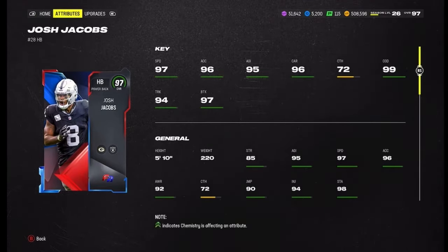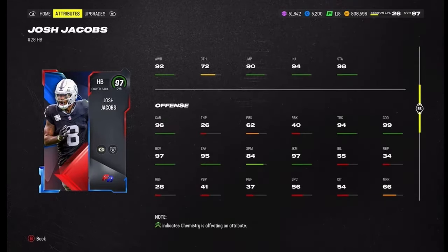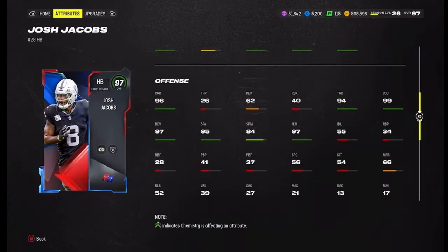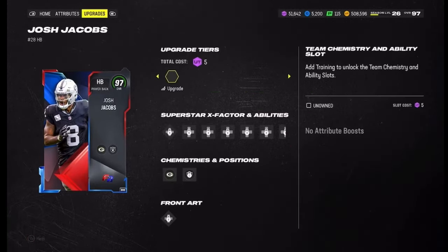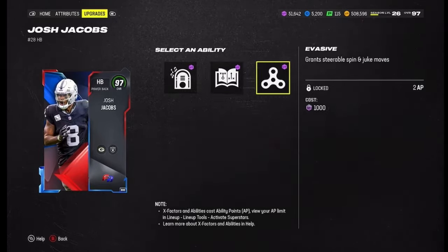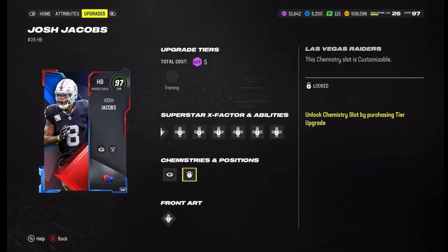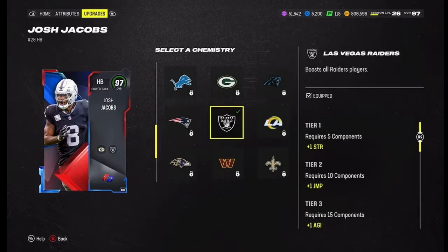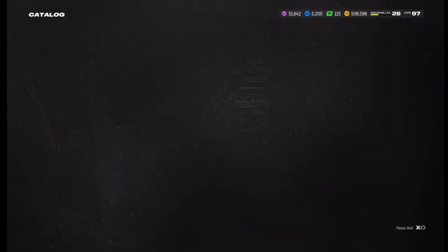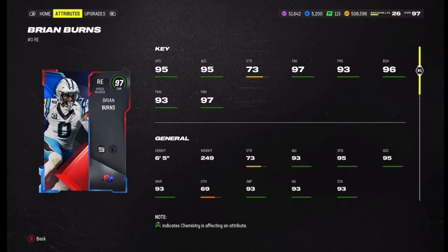Josh Jacobs has 97 speed, 96 acceleration, 95 agility, 96 carrying, 72 catch, 99 juke, 94 truck, 97 break tackle, weighs 220 pounds. He's got 97 juke, 80 stiff arm. His abilities are Jukebox for zero AP, Running Back Apprentice for one, Evasive for two, and Tank for one. He gets the Green Bay chemistry of course and all-team chem as well. I can't wait to do a gameplay for him — I want to build a theme team and putting him on the theme team is gonna go crazy.